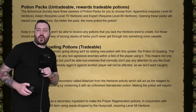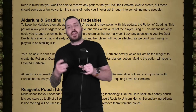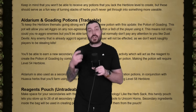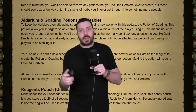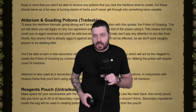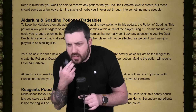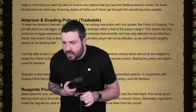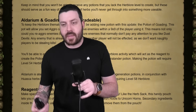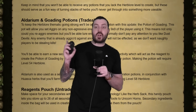The rewards look pretty good. The Goading Potion is for aggroing creatures around you — if you want to do things like Dust Devils and want them to come to you rather than you chasing them, drink the Goading Potion and they'll just keep coming. The Alderian Potion is a reagent that's part of making the Goading Potion, and it's also used as a secondary ingredient for the Prayer Regeneration Potion, so you're going to want to stack up on those.